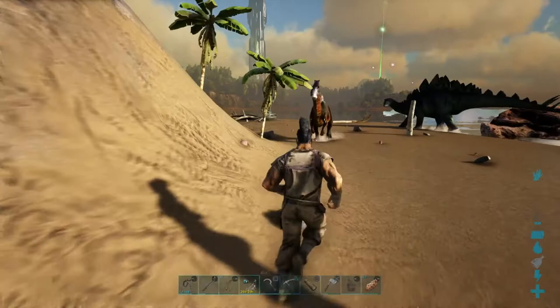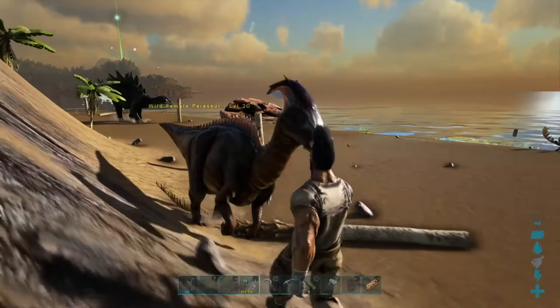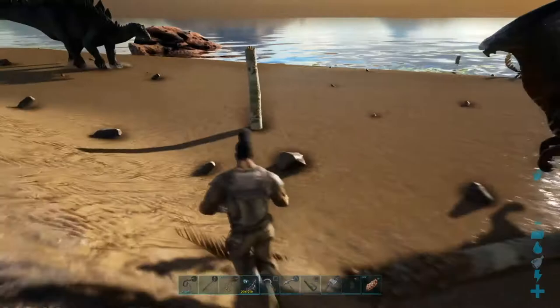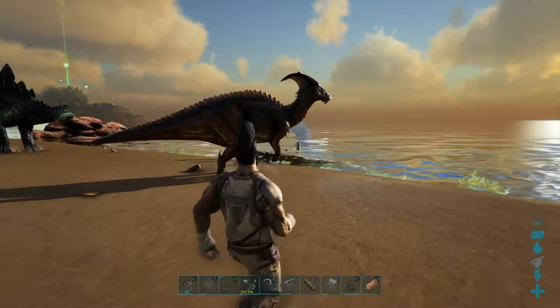We found one — let's check out its level. It's a level 20. As you can see, you can go right up to the Parasaur and it won't attack you. You can hit a Parasaur, steal its egg, do anything you wish to it, and it will not attack you. All it will do is run away.